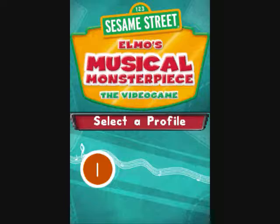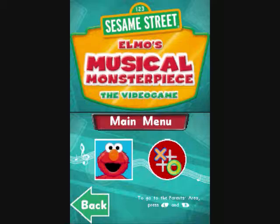Remember, your shape is the orange circle with the number one on it. To play all the games in Elmo's Musical Monster Piece, choose the blue square. To pick games to play in Elmo's Musical Monster Piece, choose the red circle. To choose a shape, tap on it.